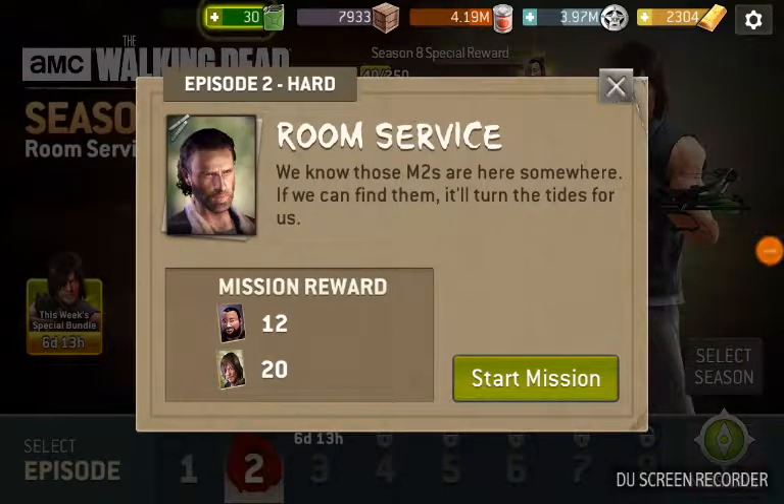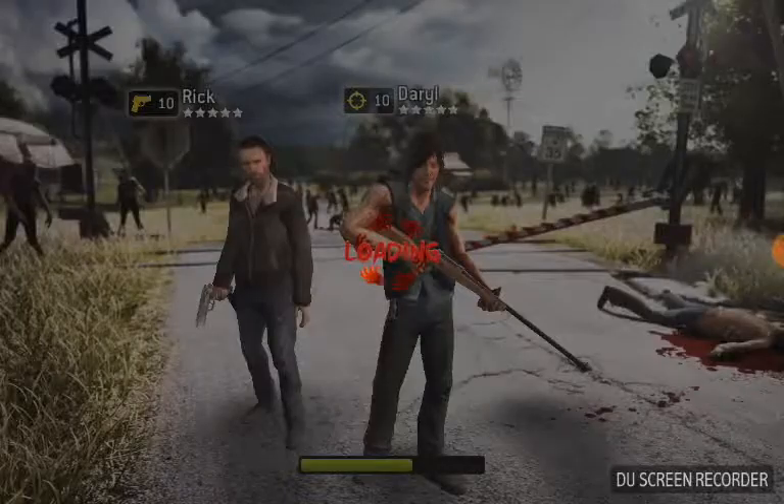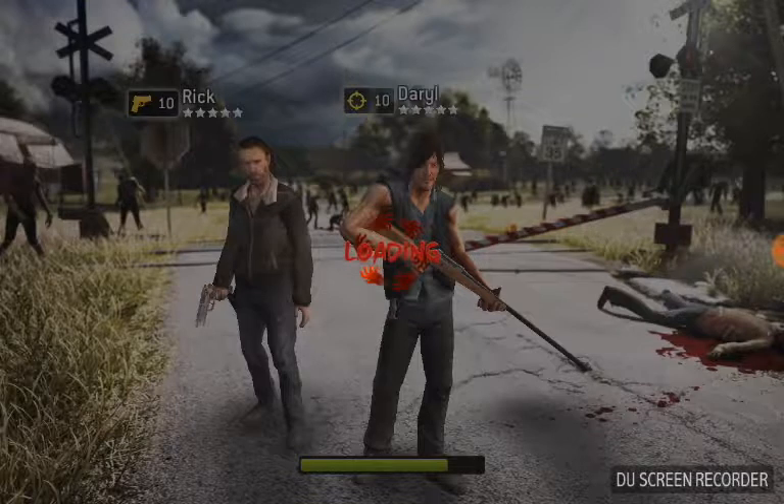Hi all, 10k here. Room Service is Season 8 Mission 2, portraying the time where Daryl and Rick are searching the building for weapons. You are given Daryl and Rick and you have to open up a bunch of doors. This is kind of like one of those scavenge missions where there's a bunch of crates you got to open and find the right three, so there's a bunch of doors you got to open and there's something behind each and every door.